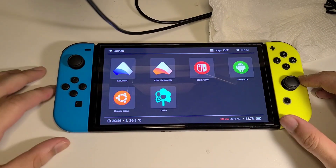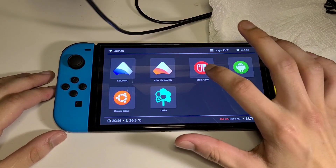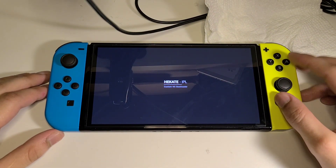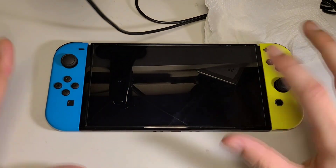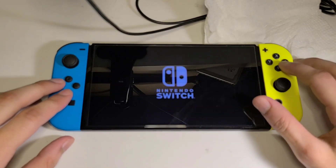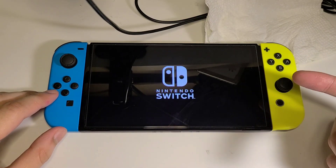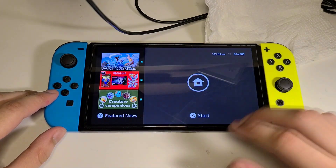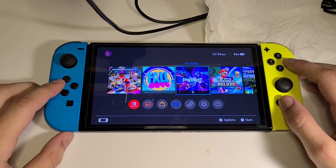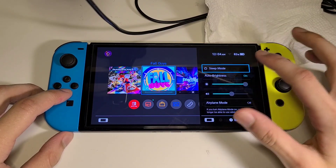Let me clear the air — this is the stock official firmware, and I'm going to load into it right now. During my services, all save data is preserved and nothing goes wrong. Your original Switch is untouched, so you get all the modded features while keeping your original system. I'll show you that online features are fully running as soon as I connect to the internet.